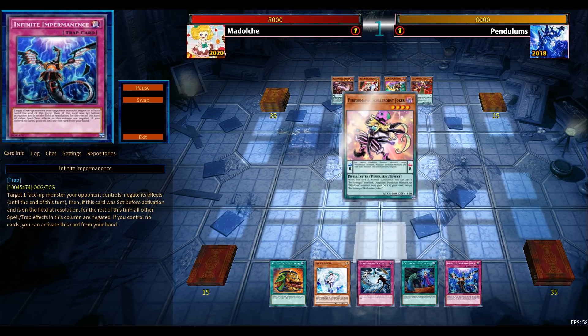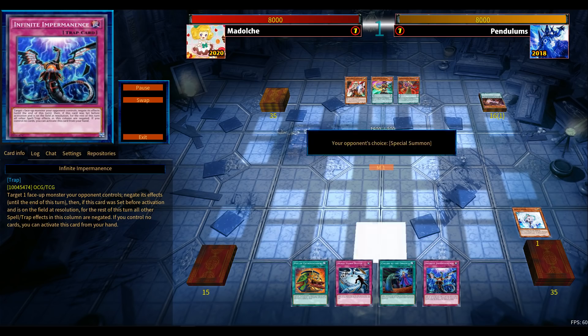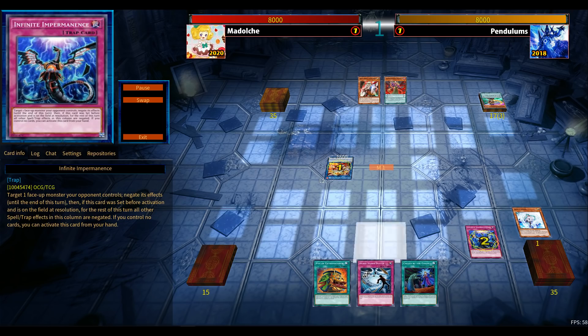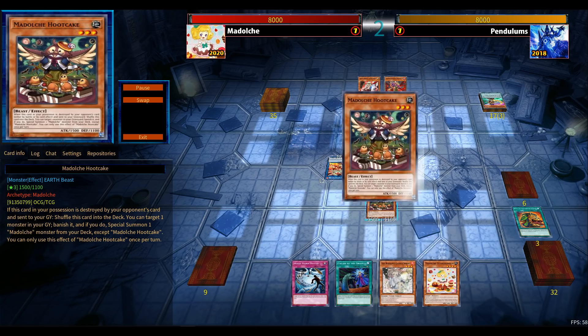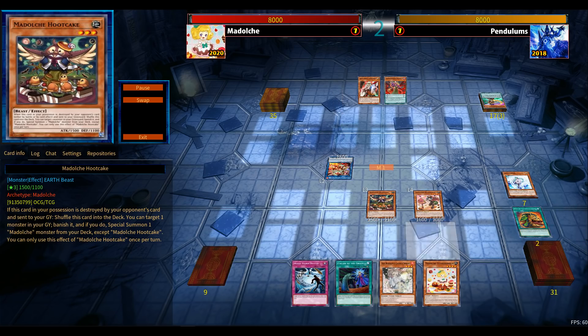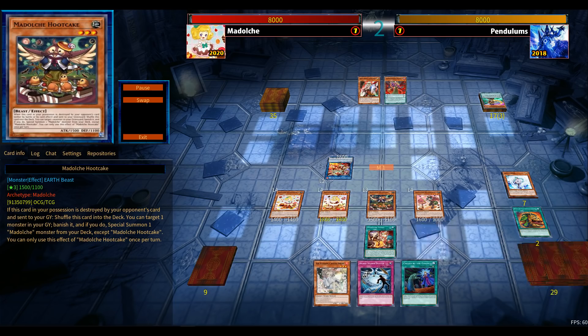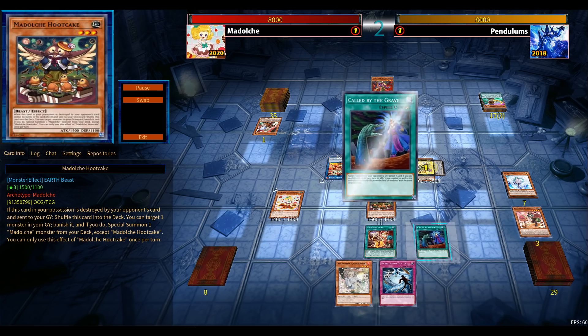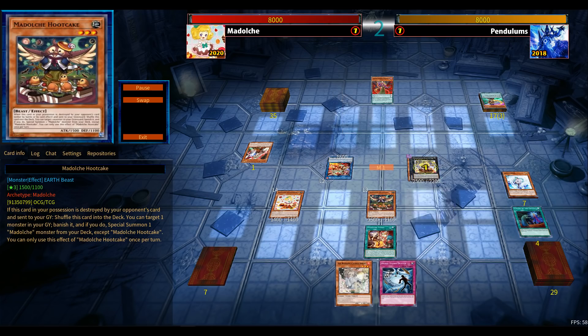Game number three and I sided into Heavy Storm Duster — just to get rid of the pendulum scales, right? Even though the pendulum deck is quite scary with Astrograph Sorcerer, double Iris, and Purple Poison. Impermanence again on the Electromite, immediately going to try to get an extra draw here. It works out — no hand traps, luckily. Hootcake hits the board for Messenger Lato. Ghost Ogre is lurking in the opponent's hand. One of the three Call by the Graves — the Ghost Ogre would have been crucial but Call by the Grave just says no. Triple Call is far too important for heavy combo-oriented decks. Chocolate hits the board and this should be game.